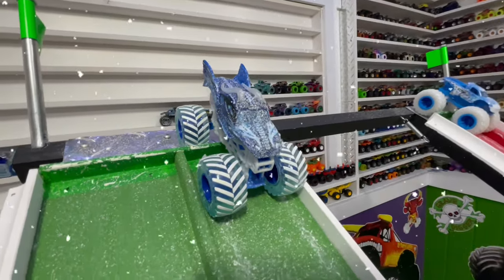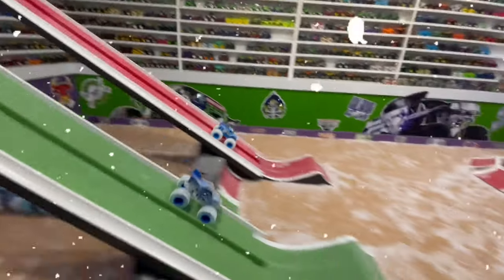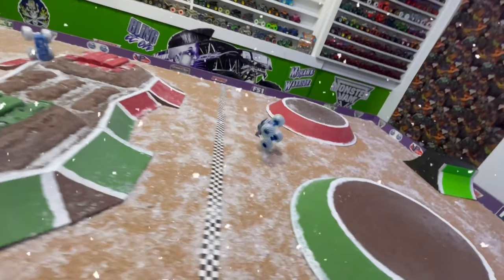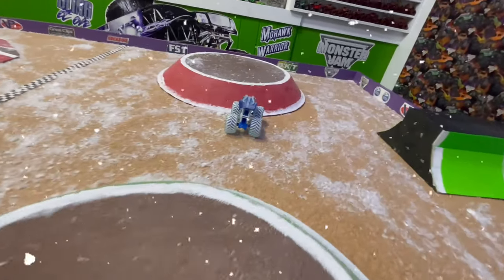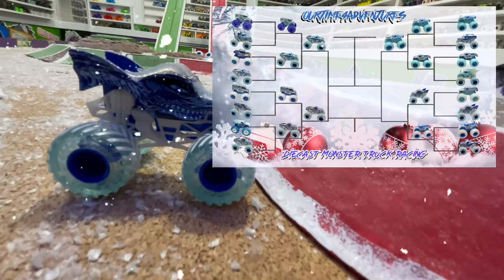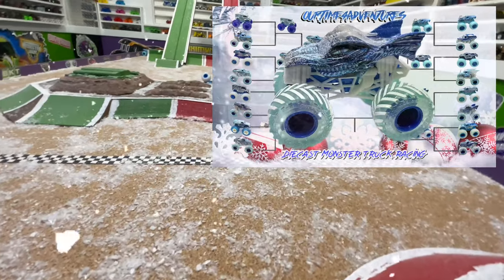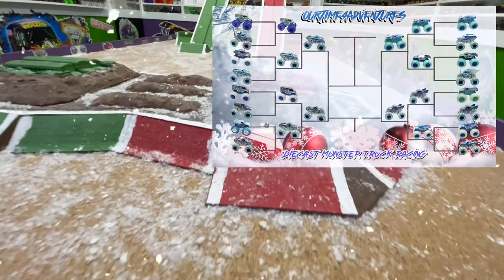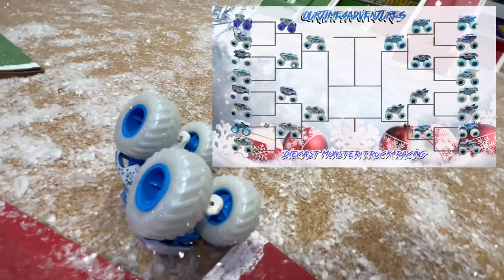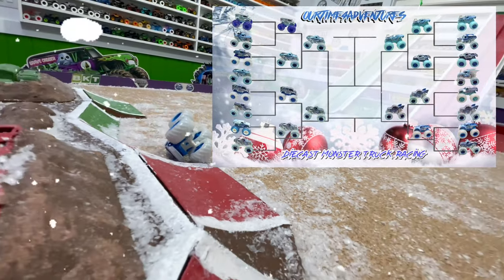Here we have Ice Dragon taking on Podium Crasher. And they're off — Podium Crasher ahead coming into the jump, but the Podium Crasher has problems and crashes over the obstacle. Dragon makes it over the line to take the win. We had another huge crash — must be these blizzard conditions, there is snow everywhere. Ice Dragon takes the win, moving into the semifinals. What a comeback Spin Master has had — they were definitely the underdogs coming into this round, but now they have three trucks into the semifinals.